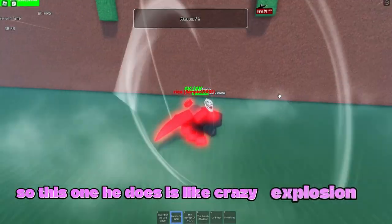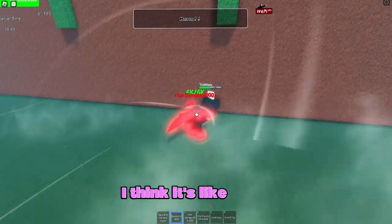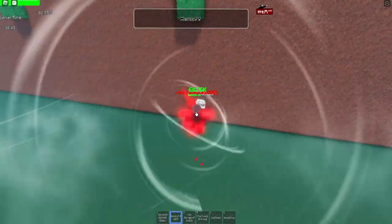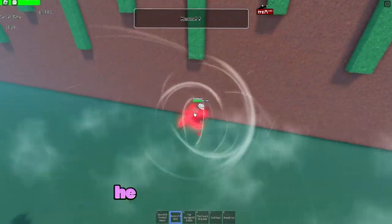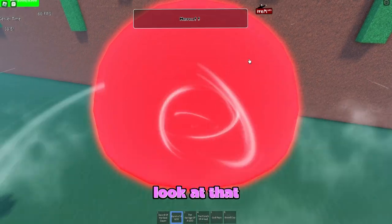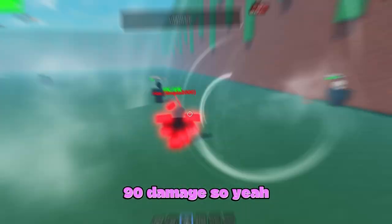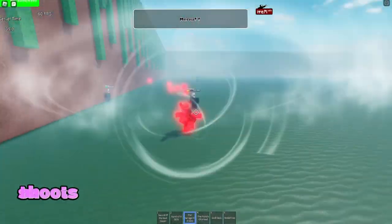Next is Burst of a God — he does a crazy explosion doing massive damage. I thought it was around 1000 at first but it's actually closer to 100 damage. Looking at it now, it actually does 90 damage.